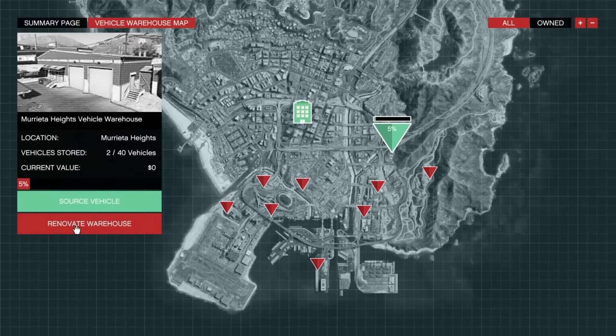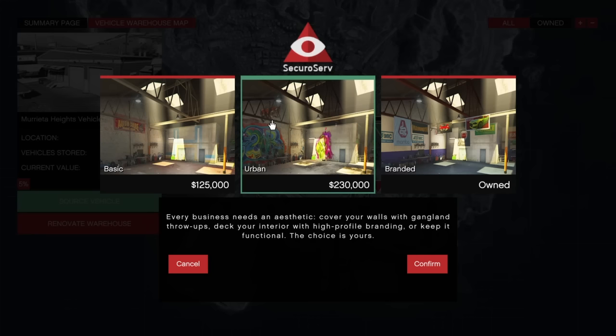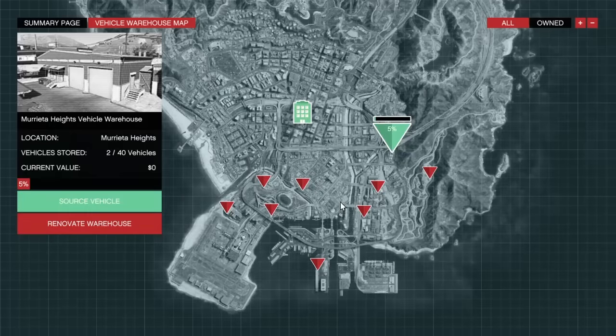Once you buy the warehouse you can renovate it. The renovation is just like interior design — you've got the standard, the basic, the urban, and then the branded. I went ahead with the branded, which was close to $400,000. But you don't have to do any of this to get it going.